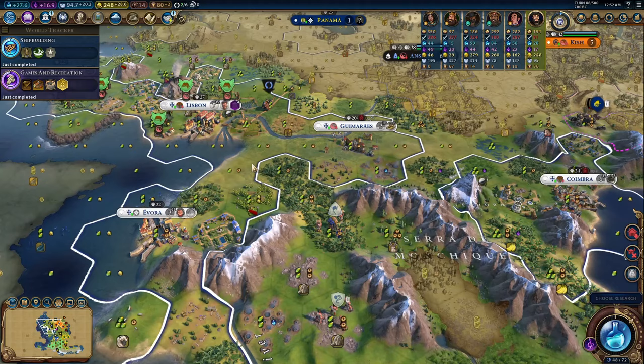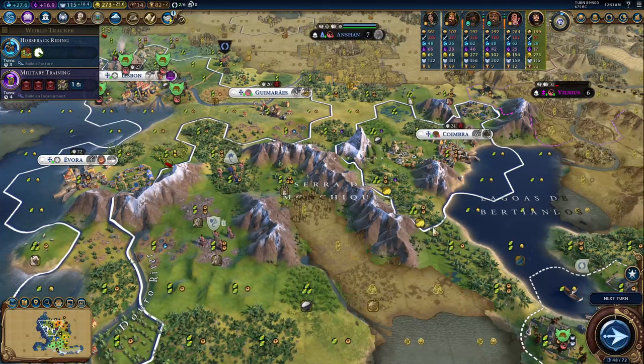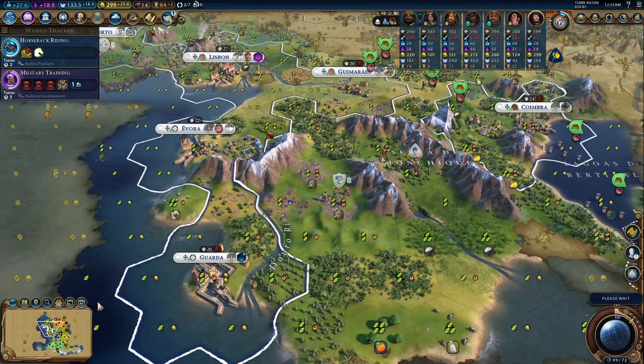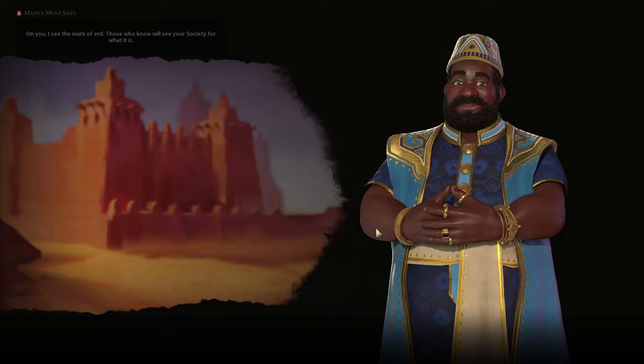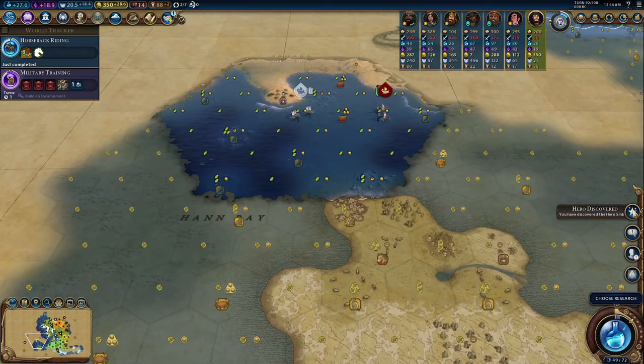The unique unit, the Nau, and the unique improvement, the Feitoria, go hand in hand because you need to use the Nau to build the Feitoria. The Nau is a caravel replacement with a free promotion, and Feitorias are improvements that provide Portugal with plus one production and plus four gold on a trade route — and those also get boosted by your ability. They have to be built in cities you do not own, making it the only improvement that works this way. They must be placed on the coast, can't be stacked adjacent to each other, and must be built next to a luxury or bonus resource. I find this bonus pretty forgettable and only ever build them for era score.